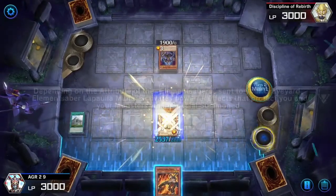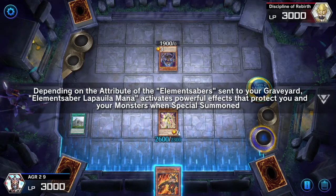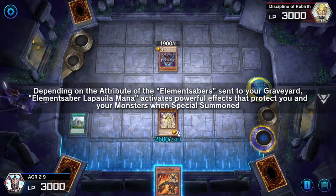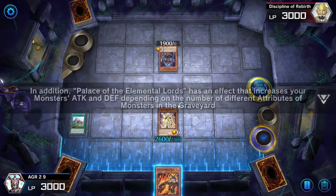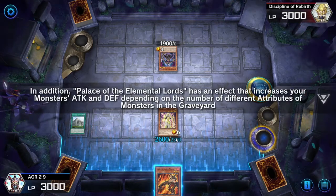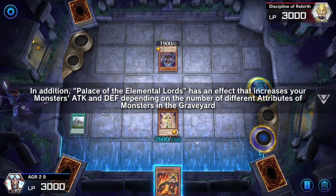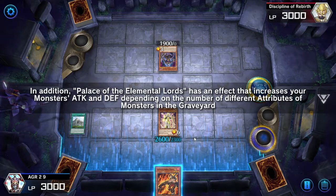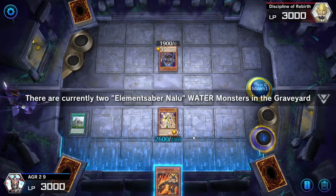I'd be lying if I said I was taking everything in. Depending on the attribute of the Element Saber sent to your graveyard, it activates powerful effects that protect you and your monsters when you special summon. In addition, Palace of the Elemental Lords has an effect that increases your monsters' attack and defense depending on the number of different attributes of monsters in your graveyard. There are currently two. Very cool.